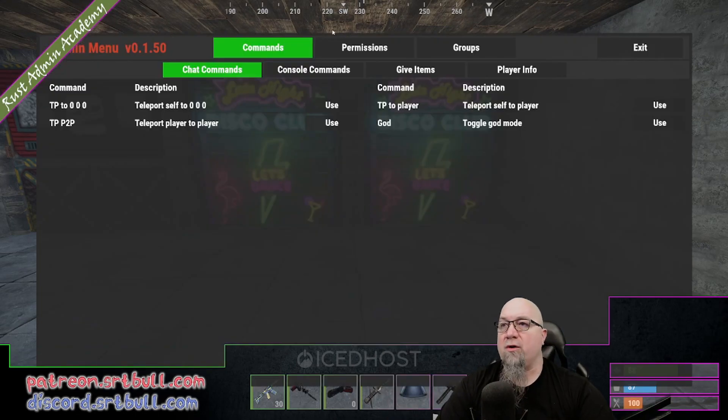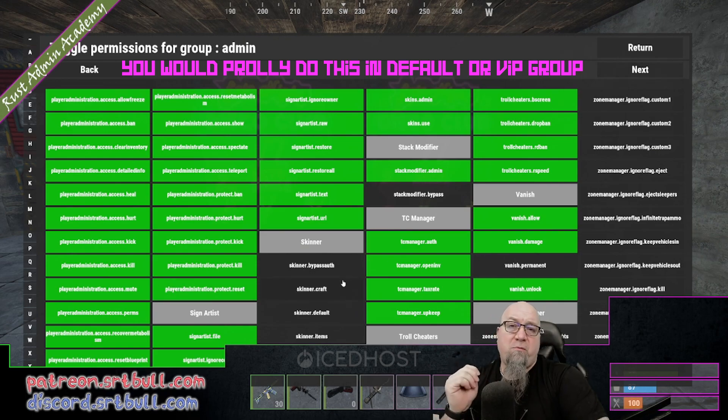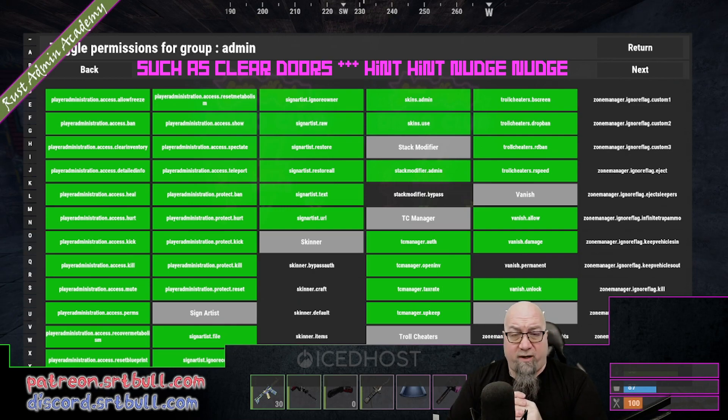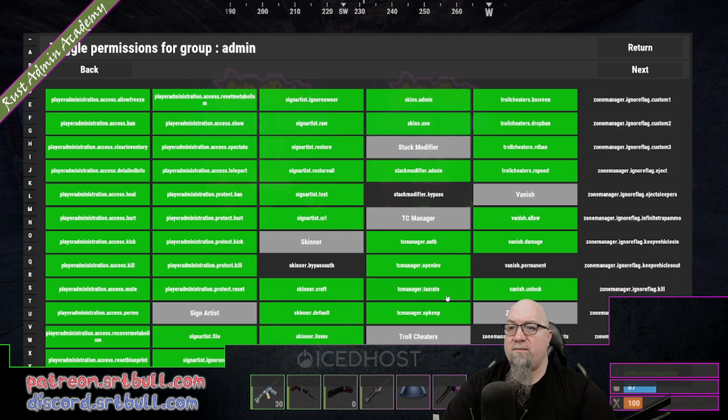Let's pull up our admin menu and deal with some permissions. We're going to do this in the admin group and scroll over until we find Skinner. There are four different permissions. Skinner.default allows you to open up a skin box. Skinner.items allows the player to reskin an item that's already been placed in the world. Skinner.craft allows you to select which skins you want to use when crafting. Skinner.bypassAuth means the player doesn't have to be authorized on the TC to use Skinner — you'd really only want to grant this to admins or moderators, otherwise people will go around reskinning items on bases without permission.